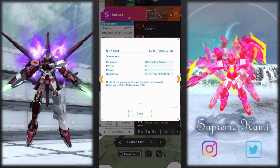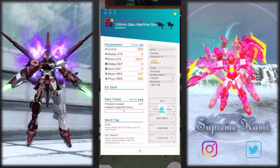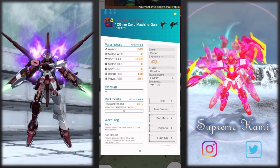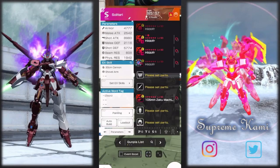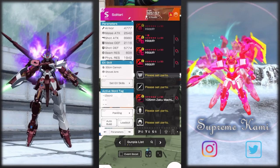In terms of EX skills, you have the 30-centimeter cannon and the shovel arm. What's interesting about the shovel arm is it also gives you melee defense up by 29, which is actually pretty good. For the other parts, you have a physical ranged weapon magazine boost by 20 — just your regular magazine pack — so it gets a little beefier in terms of how many times you can use it. There's also what I believe is a projectile speed up. Not the worst — it's usable.